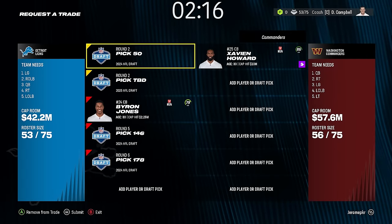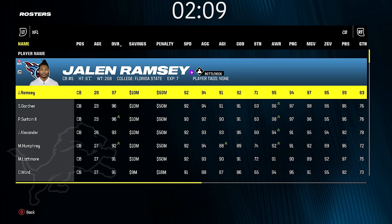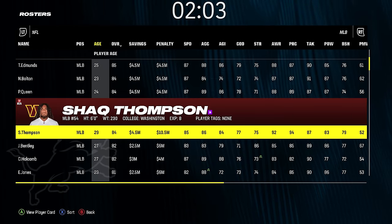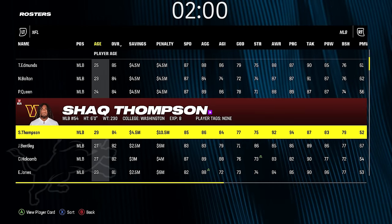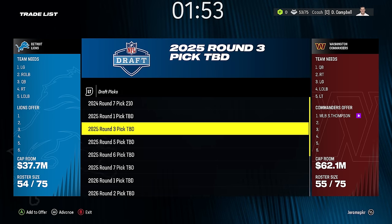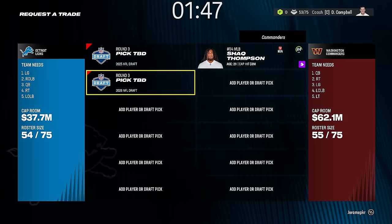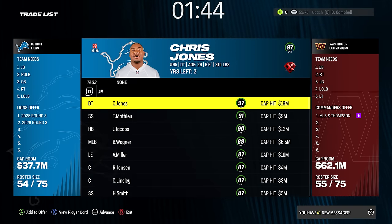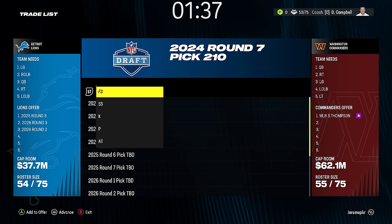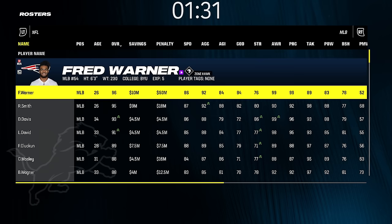Two and a half minutes left. Xavier Howard would be a slight upgrade — let's try to get him. Two seconds and maybe trade off Byron. It's a close deal. We're still upgrading even though it's taking a long time. Two minutes left — we can't take our draft picks with us when you die, that's what grandma always said. Demario won't go easily. Bobby's on our team — maybe I shouldn't have even went Bobby since I could have just traded for him.